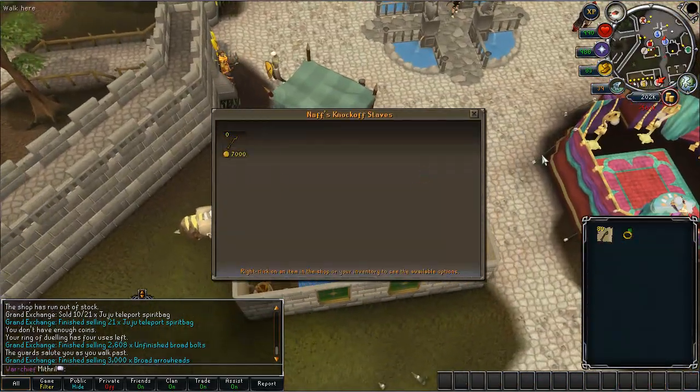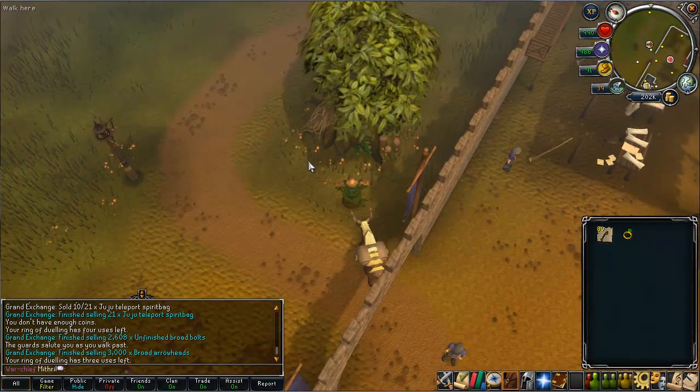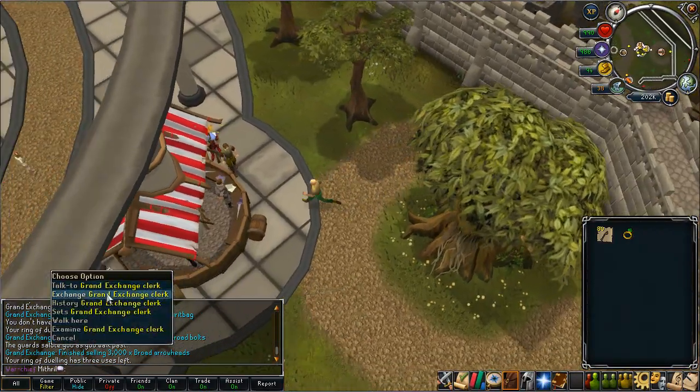Buying 80 staffs a day from the NAF Staff Store in Varrock will net you about 60k profit at a time, so that's worth doing.